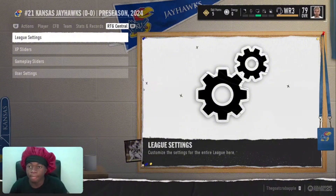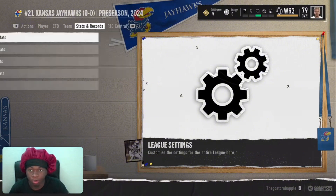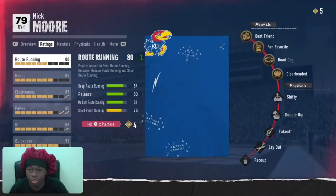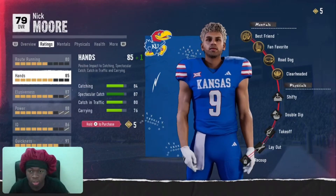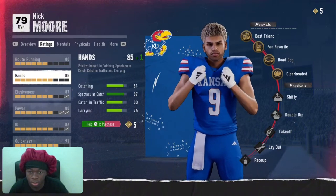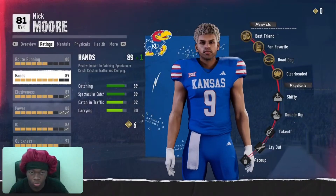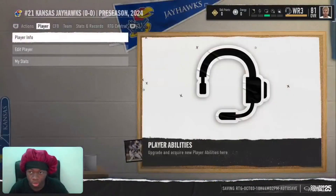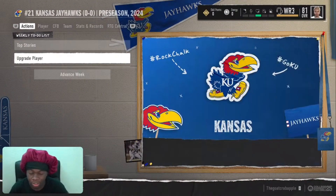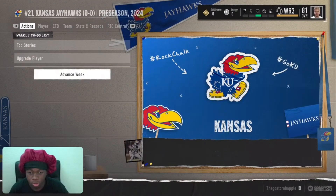Make sure you guys like, comment, subscribe, and support the channel. First, you want to create your player — I'm going to play right here, his name is Nick Moore, freshman. It only gives you like five upgrade points at first, so you'll upgrade your player and only get to an 81 max. This method is going to take a little bit of time — probably a bit of your freshman season — but after that you should be straight.